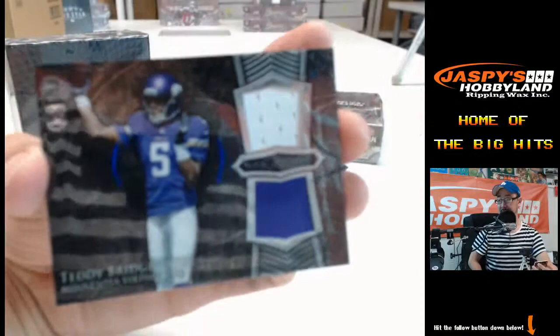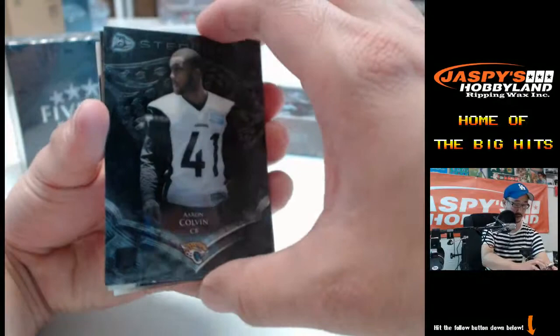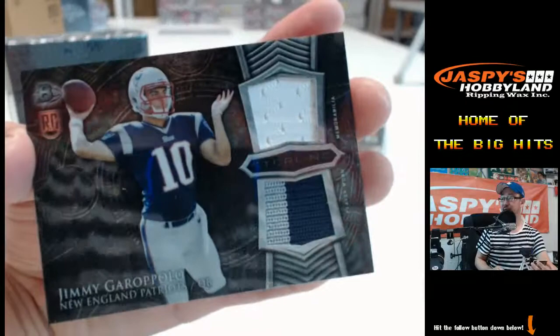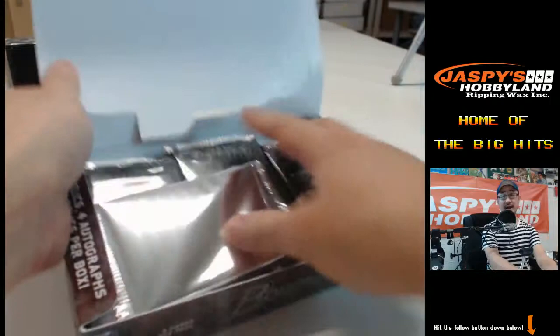Very nice. Last pack out of the first box of Bowman Sterling football, then Five Star, then we can do another mixer if you guys like. Devin Street, Damian Williams, Aaron Colvin — Shaq Evans auto for the New York Jets, AFC East — that's Michael C. And a Jimmy Garoppolo, three-color dual patch, New England Patriots — another one for the AFC East, Michael C. Next box, then Five Star, and then another mixer perhaps — it's up to you.